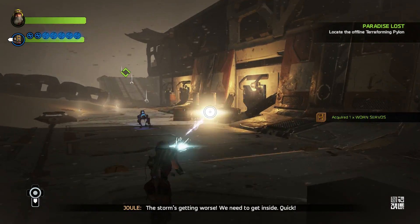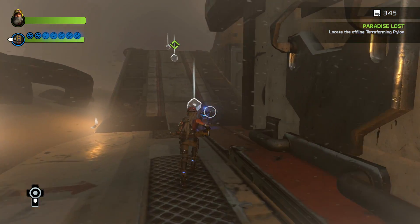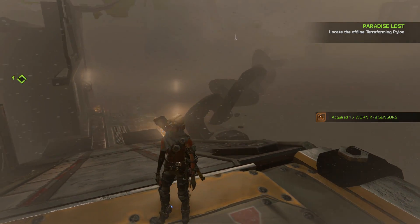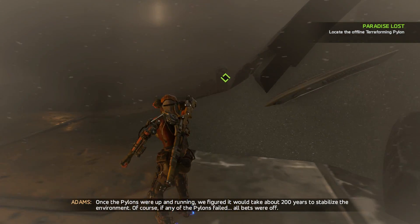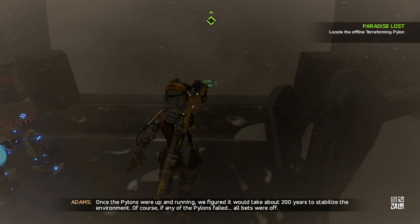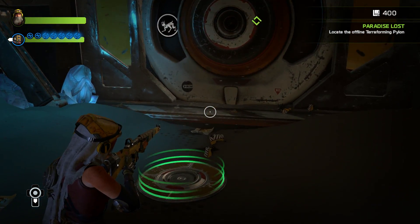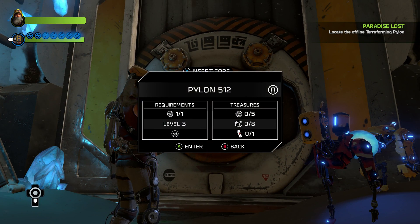The storm's getting worse, we need to get inside quick. I missed one — I'll get you one day. The storm is real. It took about 200 years to stabilize the environment. Use your bark to guide me. This door's all powered down. Wonder if I can use that core we found to give it some juice. So I'll stand here and enter.